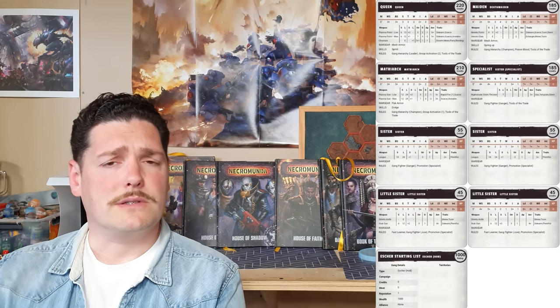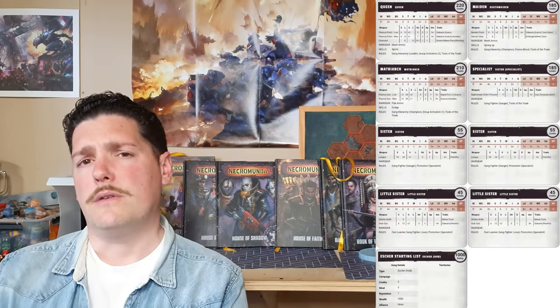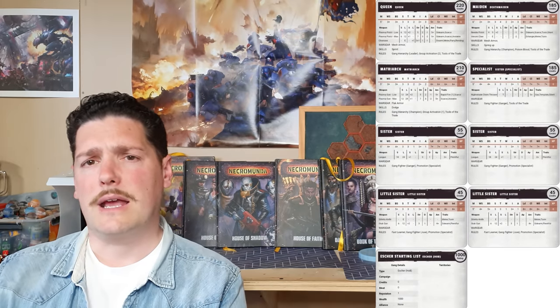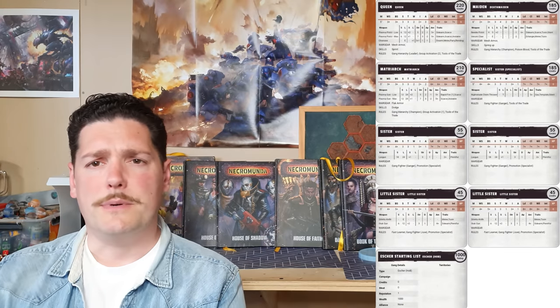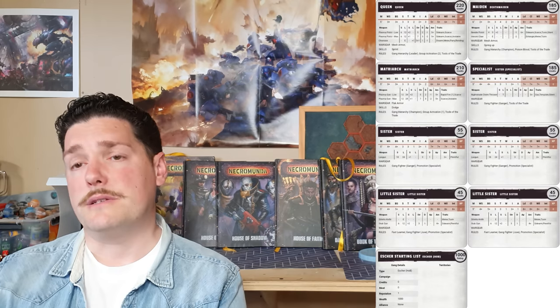I've given her a chain axe and a plasma pistol — the plasma pistol for damage output and range, and the chain axe for the plus one to hit. So five attacks on the charge, four of them hitting on twos, and perhaps an overcharge plasma pistol when you get into close combat — very scary indeed. The skill of choice is Sprint, which on a double move gives you a 15-inch move instead of 10 inches, letting you out-position your opponent. Escher should be played as a hit-and-run gang. She's also got mesh armor.